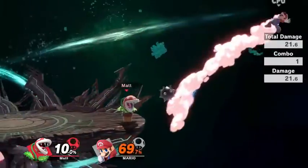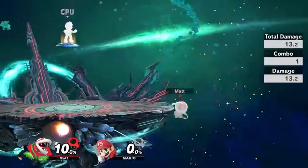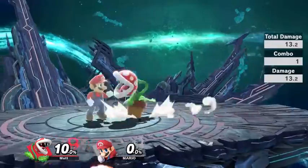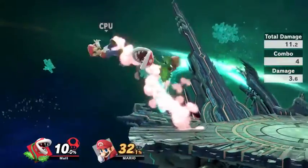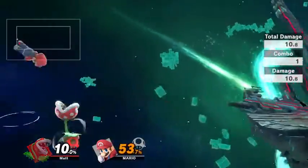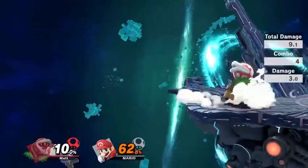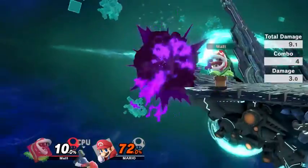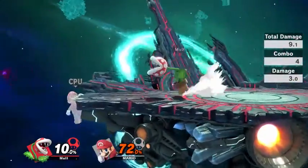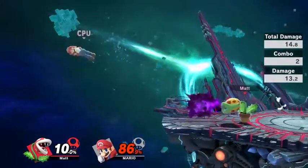And that's all of Piranha Plant's moves. So where does the plant excel? As I've said countless times, it excels at edgeguarding. It has no problems forcing people off stage. It has a relatively simple combo game with things like down tilt and down throw into forward air, neutral air, things like that. And with the poison cloud and spike ball, it has no problems putting people into bad situations when they're trying to come back to the stage.